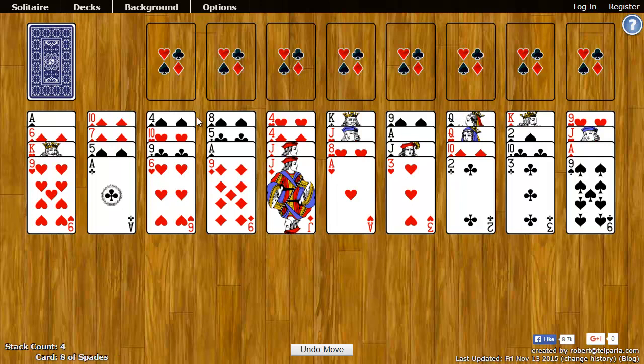The goal of Josephine is to move all the cards to the top 8 foundation spots. Each of these foundation spots begins with an ace, and then you put cards on top of the ace in ascending order following the same suit.